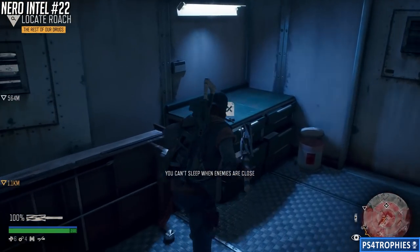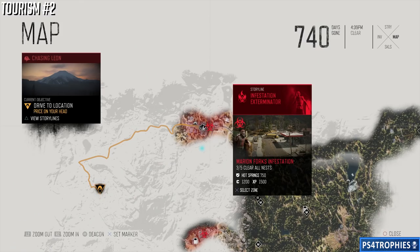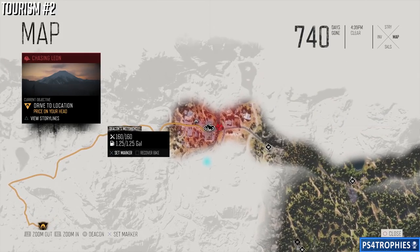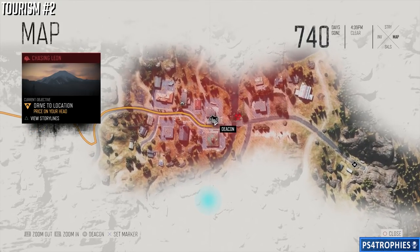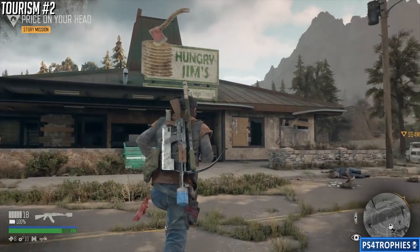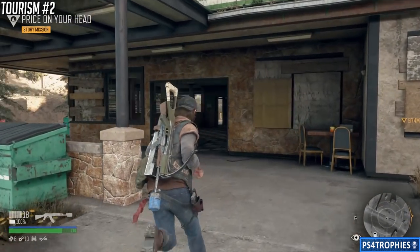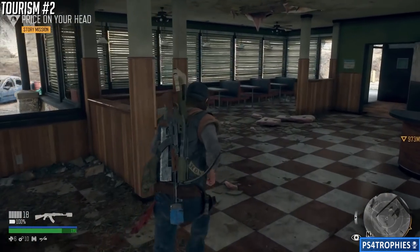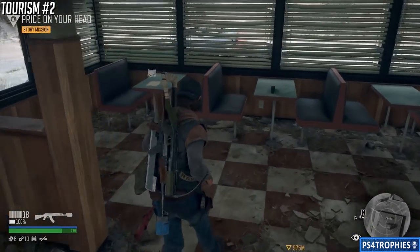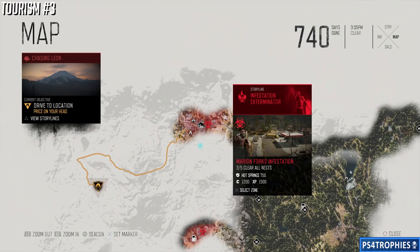Now we're moving to the tourism collectibles, starting with tourism number two. Back up near Marion Forks, go inside Hungry Jim's and you'll find a table to the left as you enter — that contains tourism number two. Tourism number three is also in Marion Forks.